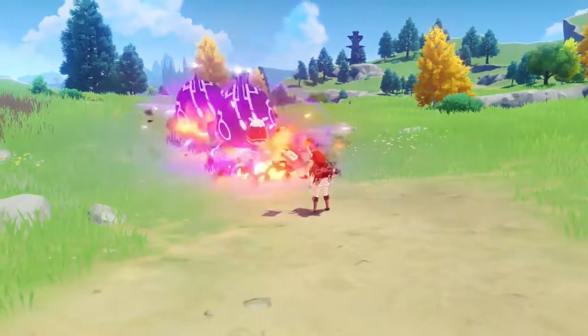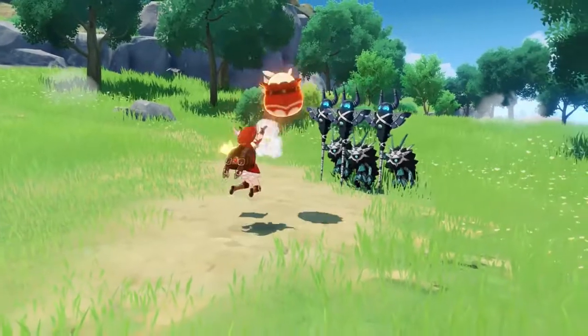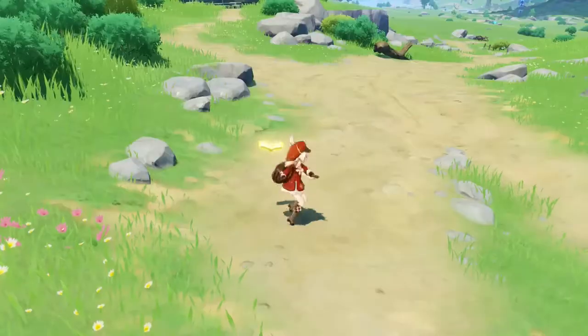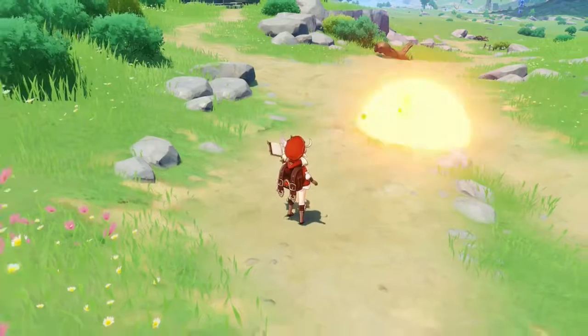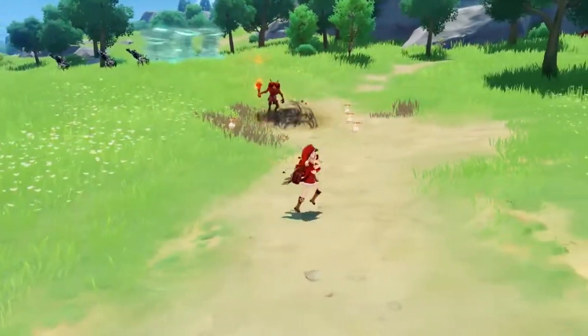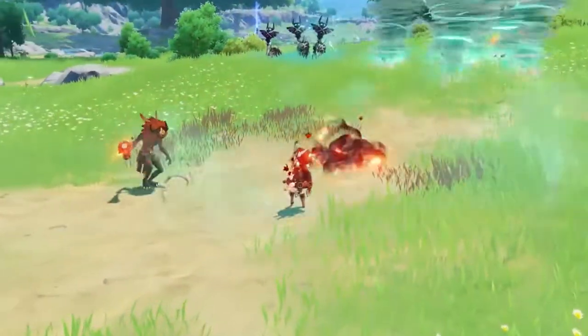Jumpy Dumpty will bounce three times, each bounce causing an explosion that deals AoE pyro damage. On the third bounce, Jumpy Dumpty will burst into mines. These explode upon contact with enemies or after a short time, dealing AoE pyro damage.